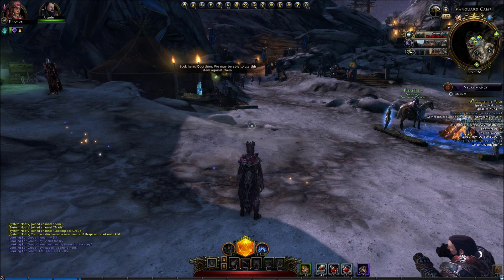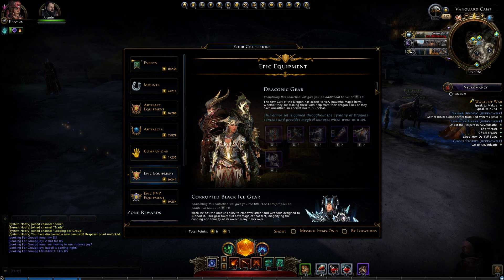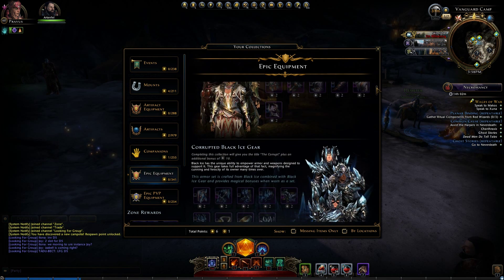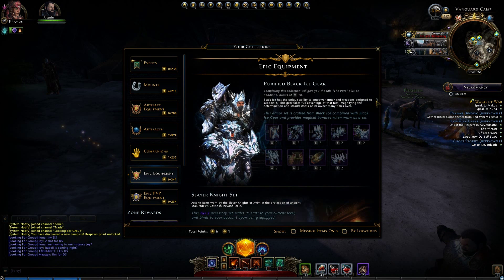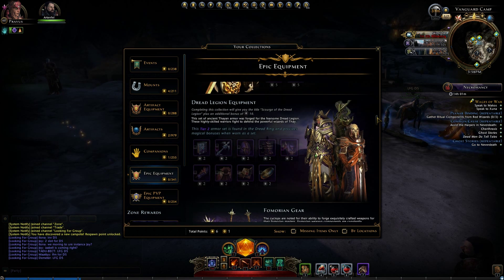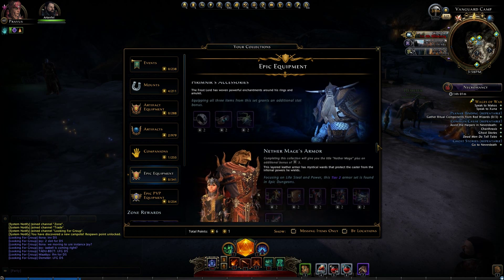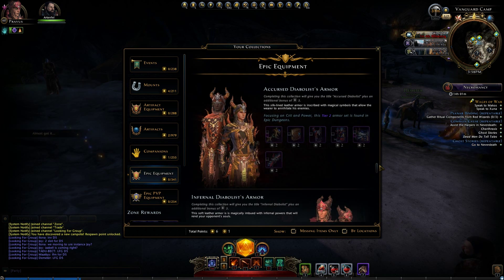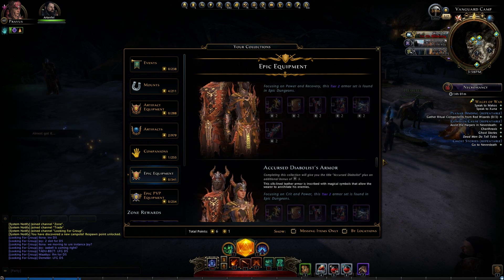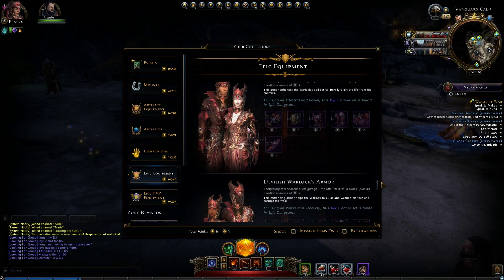Now let's talk about armor sets. I'm going to jump over to the epic equipment here. I won't cover things like Draconic gear or Black Ice gear — those come from your daily zones. I'm going to focus more on the standard Tier 1 and Tier 2 sets from heroic dungeons, and I'll actually only cover Tier 1. Why? Because Tier 2 sets are literally the exact same as their respective Tier 1 set, just with better stats.